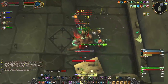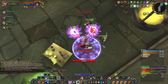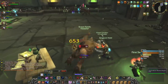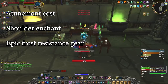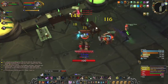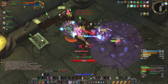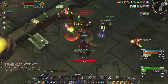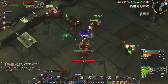Before we examine the differences between the dungeons, we're going to look at the differences between each level of reputation with Argent Dawn. There are basically three factors determining which standing you want to achieve: the gold you want to pay for attunement, the shoulder enchant, and the epic frost resistance gear for the next raid. We'll take a look at each factor, then decide which level of reputation is worth going for, compare the two dungeons, and I'll provide some general tips for the grind.